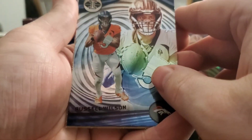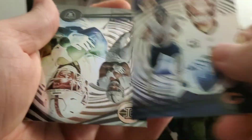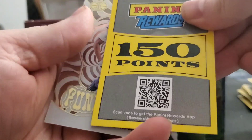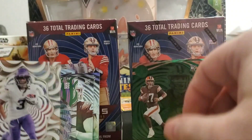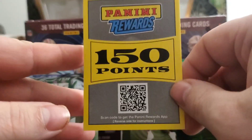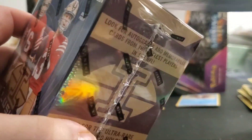Alright, last pack of Box A. We got Russell Wilson — who is now a Steeler — Mac Jones, Justin Fields — who's now also a Steeler — Josh Jacobs, a 150 Panini Rewards card which is supposed to be assigned something, Jordan Addison from the Vikings rookie card, a Funkadelic — so we got a lot of cool Funkadelics — and then a Panini Rewards. I've heard that with the Panini Rewards you get the option to buy other packs. So Box A was pretty good.